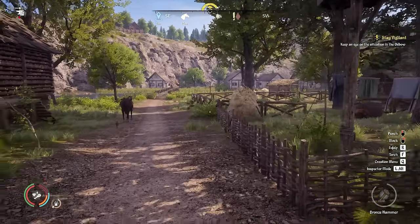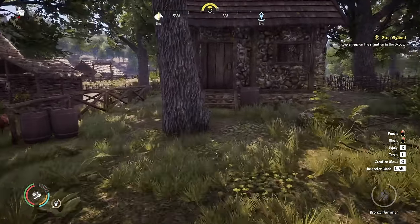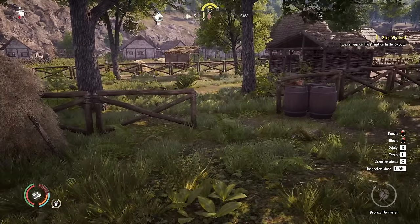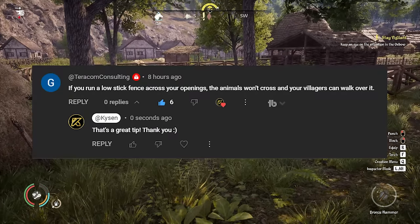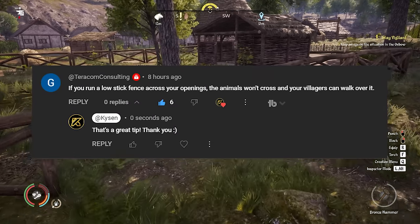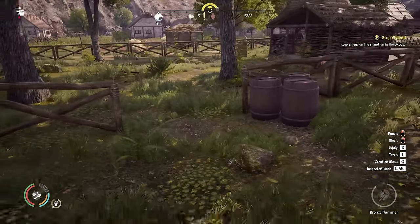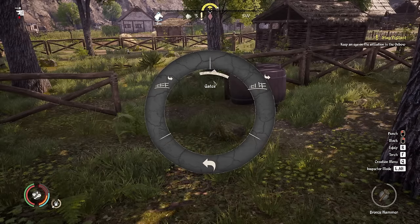I had a ton of useful comments in the last video — thank you all for that. We're going to jump straight into a few of them. One from Terracom Consulting says that a low fence will keep animals in but allows villagers through. I just went back in from being over here, so this would be a good little area to test that out.